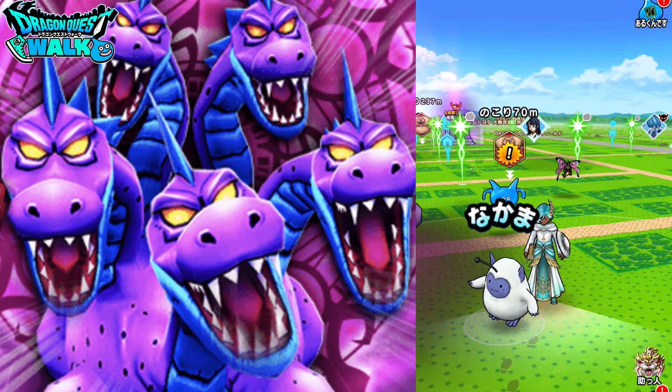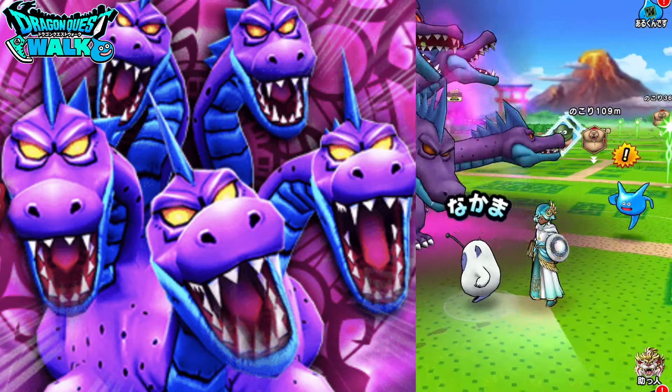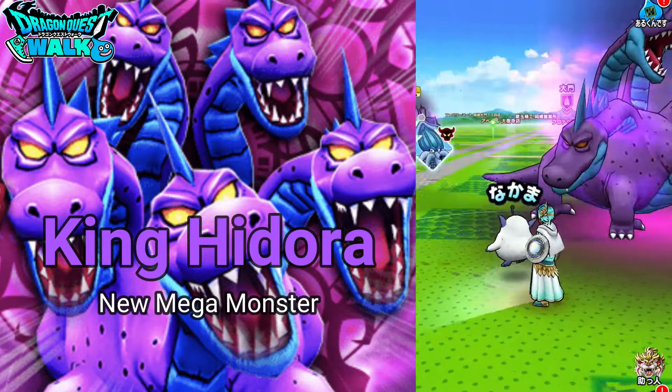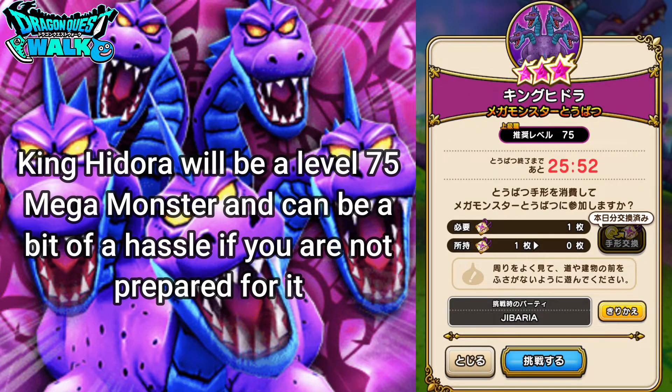Hello and welcome back to Dragon Quest Vault Tutorials. I'm Ko Ito GZ and in this video we are going to go against the new Mega Monster. So this is going to be King Hirara. This Mega Monster is going to be level 75, so not as strong as Grizzard, but still can be a bit of a challenge if you are not prepared. But if you are prepared, you can get through this pretty much with ease.